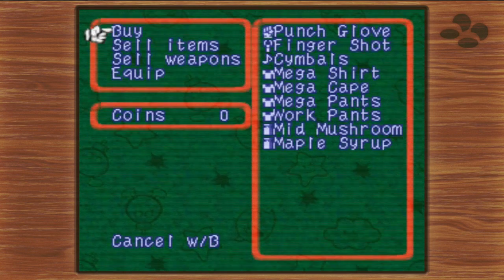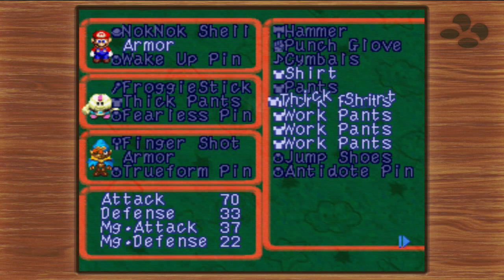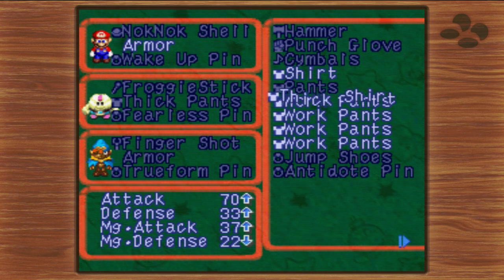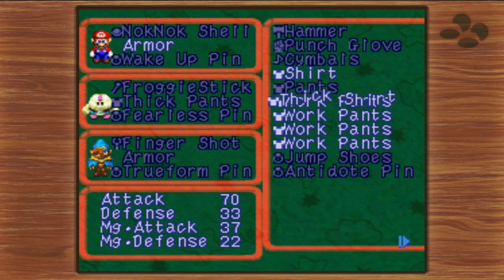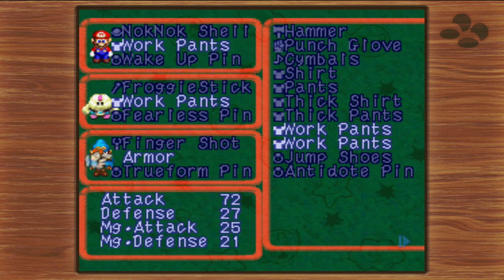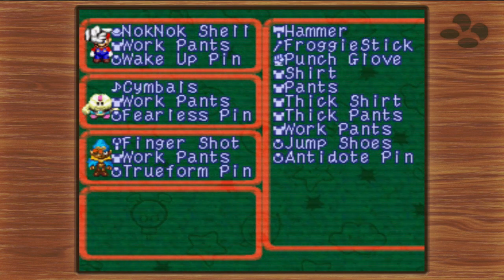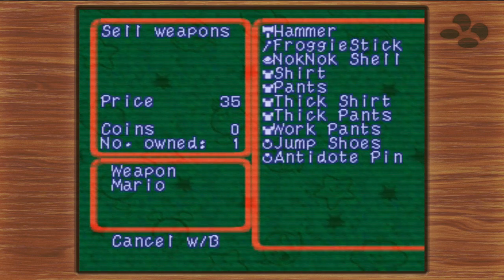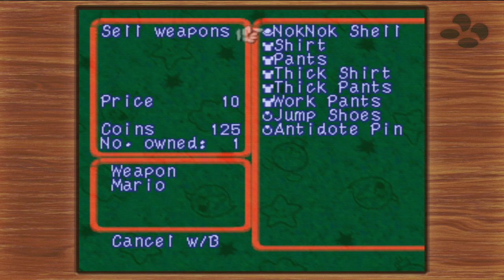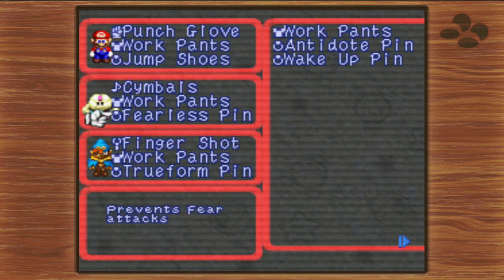Work Pants is a unique armor piece equippable by everyone in the game. While it doesn't give much magic defense, it boosts all your other stats by 10 in addition to the defense bonus — plus 10 magic attack, plus 10 physical attack, and plus 5 speed. It is a very, very good piece of armor. There is one character in the game who this is infamously his best piece of armor, and we just got it at the midway point. If you didn't get the free Finger Shot for Geno earlier, you can purchase it here now.